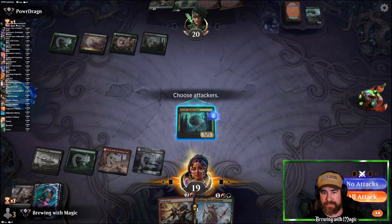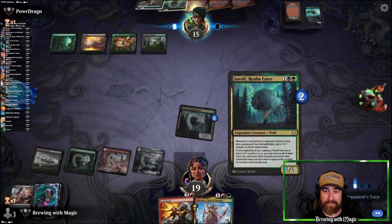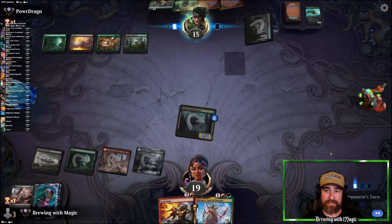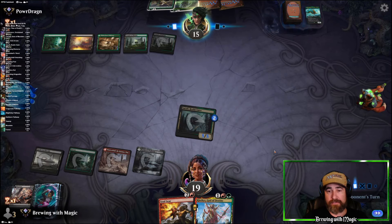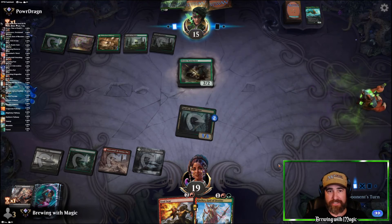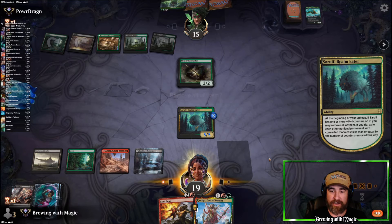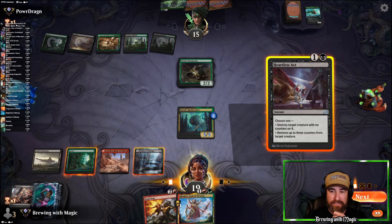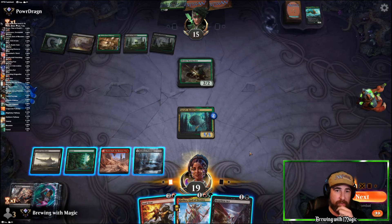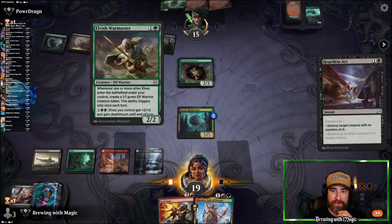They throw anything with two drops or lower and they can't kill this. Elvish Warmaster — no, because if they have Heartless Act they kill this. So I'm going to decline and Soul Seer that — I hope that's the correct answer. Heartless Act is even better because Soul Seer kills... is there a way they're going to get tokens that punishes me? I'm going to hold up the Soul Seer in case they throw another Toski.